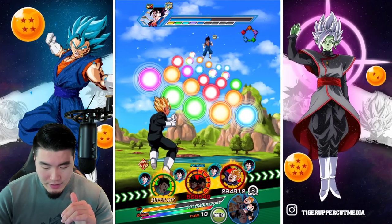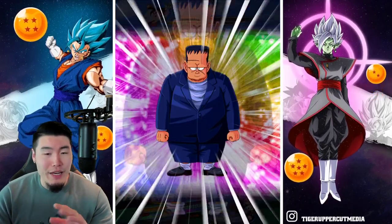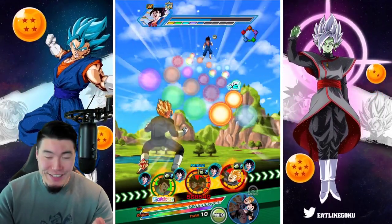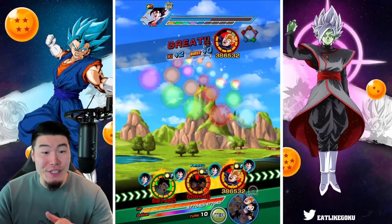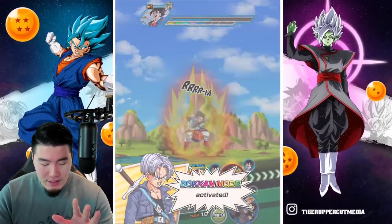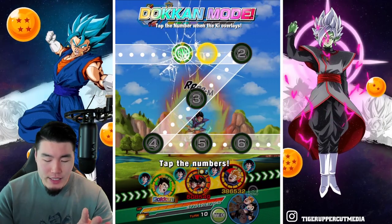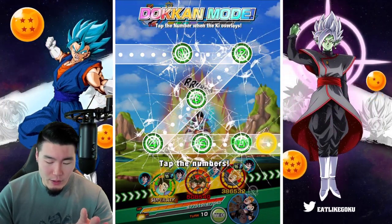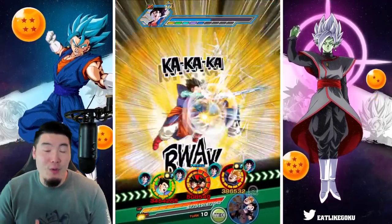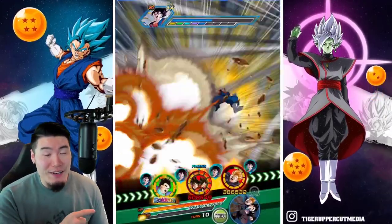Just to be super safe, I'm going to pop an Android 8 item, because what if the Saiyan man at the end gets supered? That would kill us. So just to make sure we stay alive here. That was probably not necessary — we are getting a Dokkan attack — but it doesn't matter if you get a Dokkan attack and heal up next turn if you don't make it to the next turn.